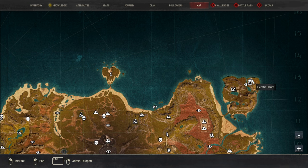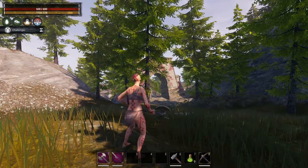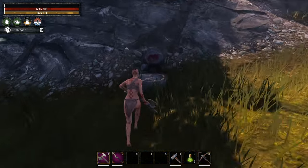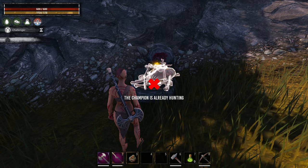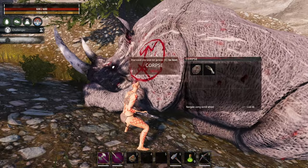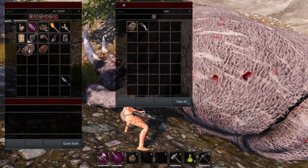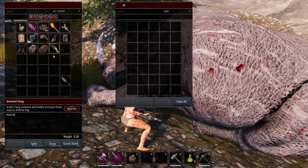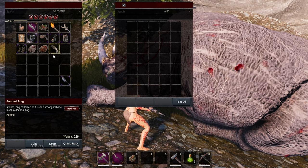The next location where you can face off against a champion is Heretic's Haunt up in the right-hand corner of the map. Just outside of the gates of Heretic's Haunt you can find another stone memorial. Place the Champion Lure there and then wait for it to spawn. Once you have it killed you're going to want to take the brand and all of the gnarled fangs that it has — this one dropped 18 gnarled fangs.